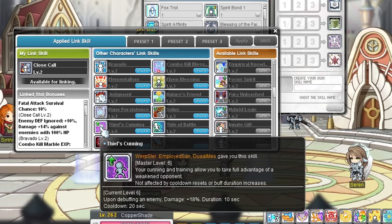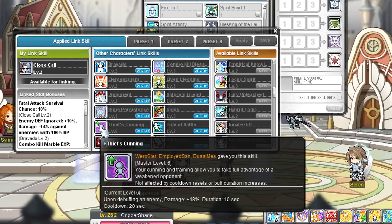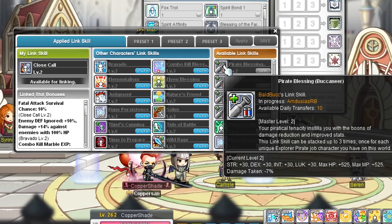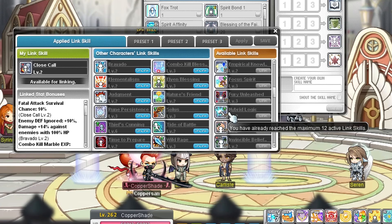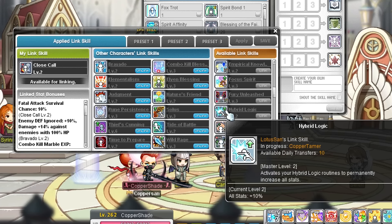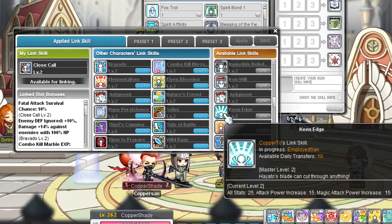If your class has any form of a debuff, the thief cunning link skill — the explorer thief link skills — is also pretty good, increasing your damage by 18% for 10 seconds with a 20-second cooldown when you debuff an enemy. Flat stat link skills like the explorer pirate link skill are okay-ish early on, but it's so much work to get that one to max level for only a few stats that I wouldn't say it's worth your time. Same with the Xenon link skill which only gives a 10% increase of stats, which doesn't really matter much early on. Keen Edge — Hayato's link skill — also gives flat stats, magic attack, and weapon attack, which is not bad but I would rather go for damage myself.